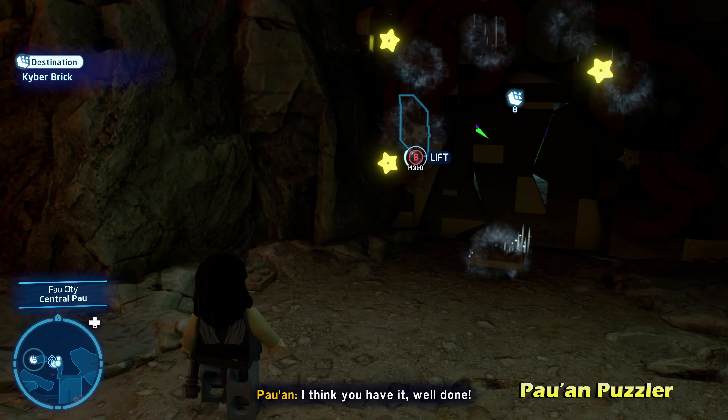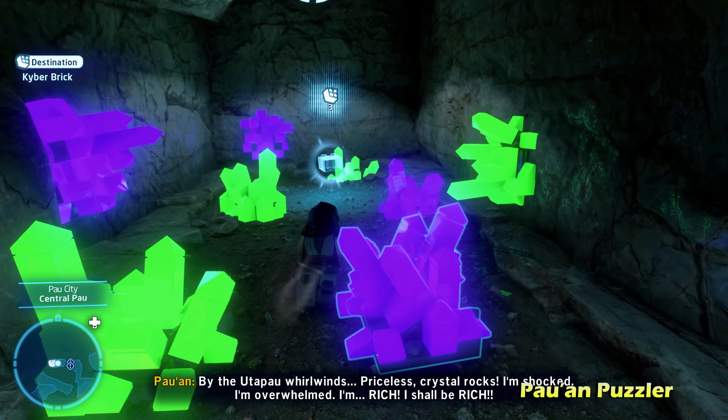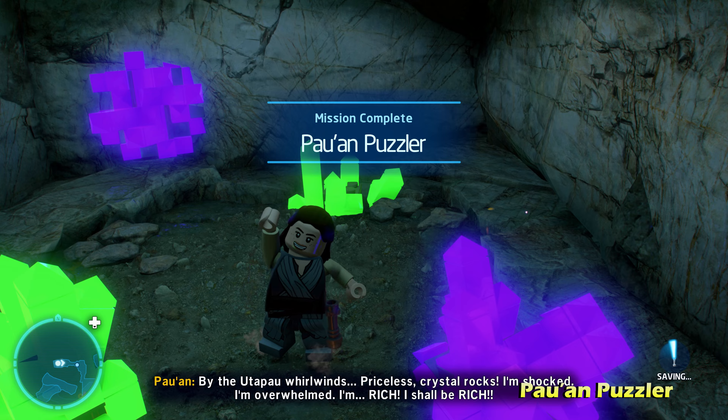On the left side of the map, we're going to do Stop and Drop. Once you get up on top of this rooftop where the game guides you, grapple across with a grapple character to reach the ledge for Stop and Drop's Kyber Brick.